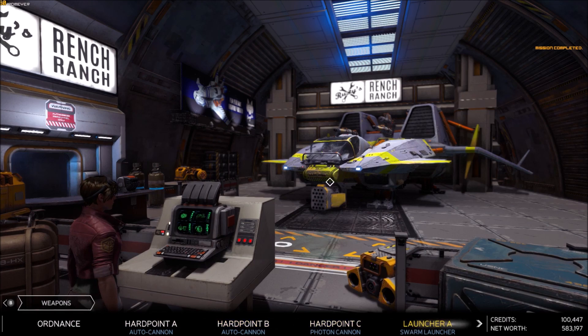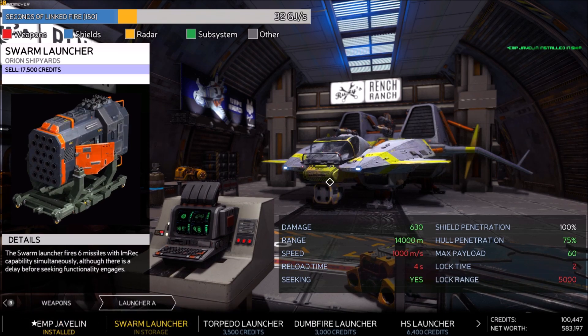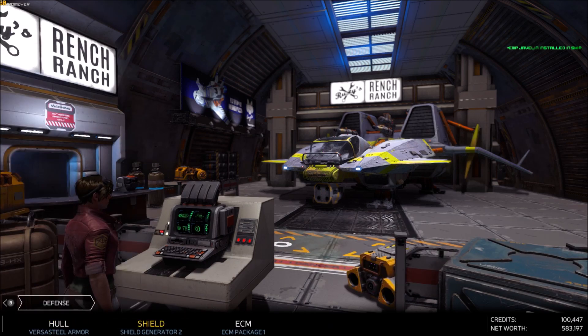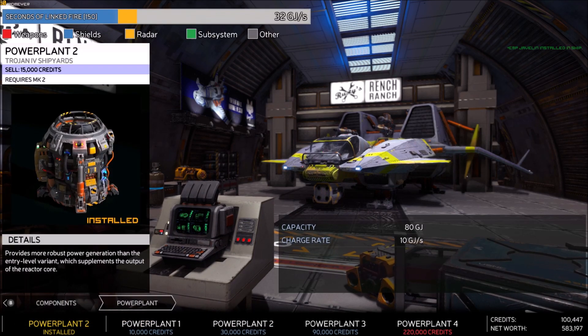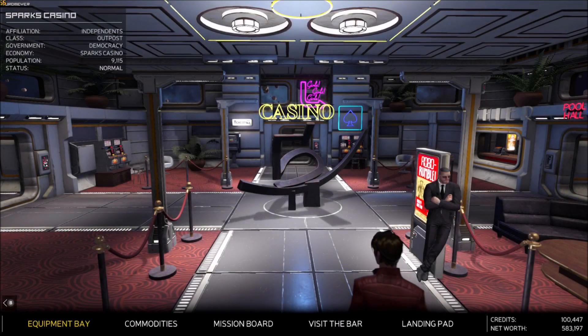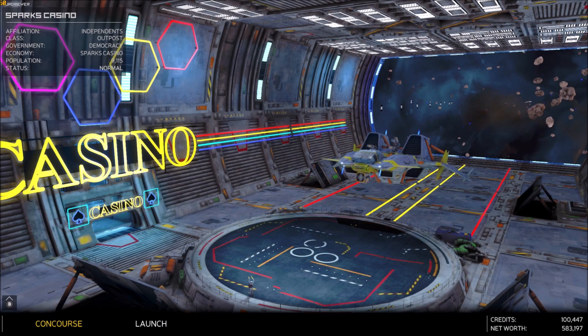The player finds the EMP Javelin in storage — 10 damage. With 100,000 credits in hand, the player considers whether to buy a third shield generator, a power plant, or just keep going with this ship to save up for the Coyote. Decides to go see what the mission is all about.